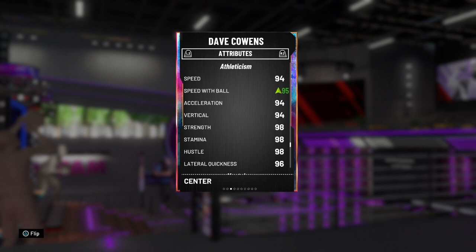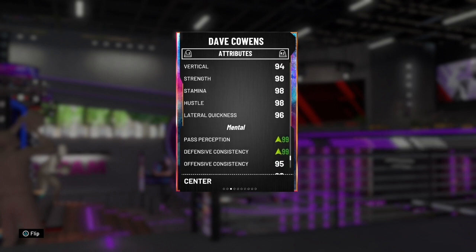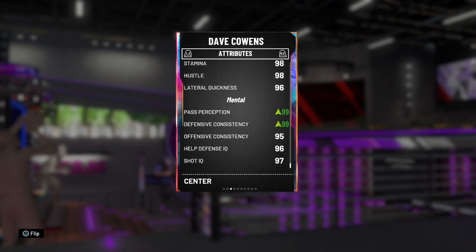Along with a 99 acceleration, 99 vertical, and 99 speed as well. So this card absolutely OPs the center position — you can easily ISO up a lot of those centers. If you've got like a Taco Fall or any big centers, this card will be way too fast. Now it might be a little tough to get rebounds, but this card will be extremely underrated on the defensive end. You have a ton of badges. You switch out to the 4 and you have that lateral quickness as well. He is going to be locking people up.